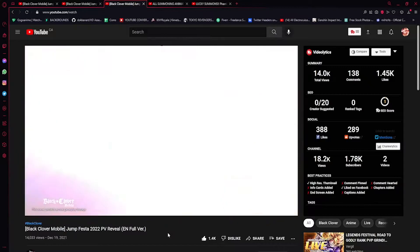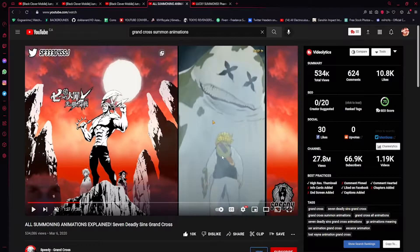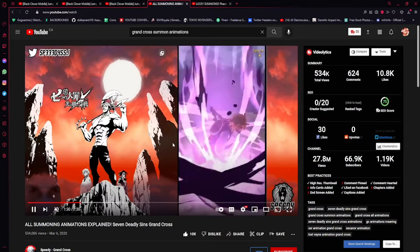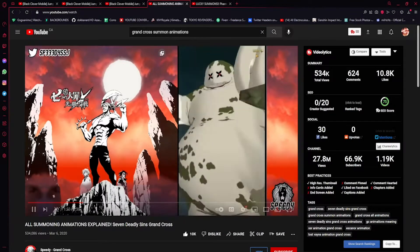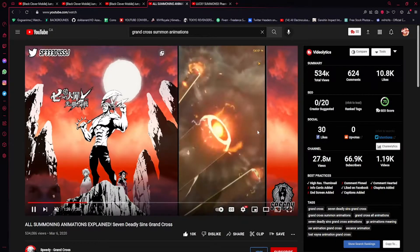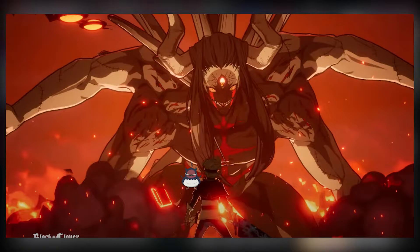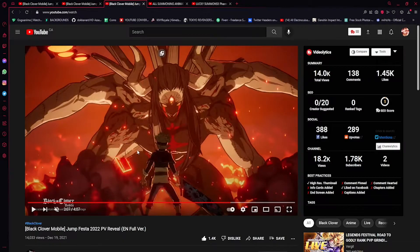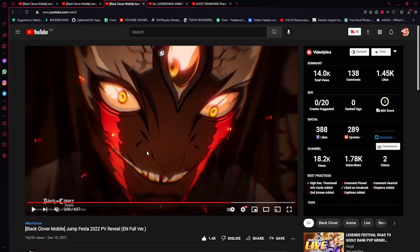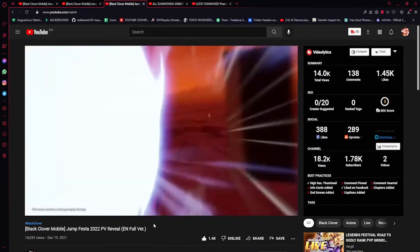He goes into Black Asta, which doesn't really make sense story-wise yet, then he hits and it's done. Now in Grand Cross there's this big guy that Meliodas would probably fight — it does remind me a lot of the Black Clover one, it's really similar. So I feel like they could definitely have something like that, and maybe one of the summon animations guarantees a unit next to him — like in Grand Cross it guarantees a Meliodas or a Liz. Here you could guarantee an Asta, or a Noelle unit.